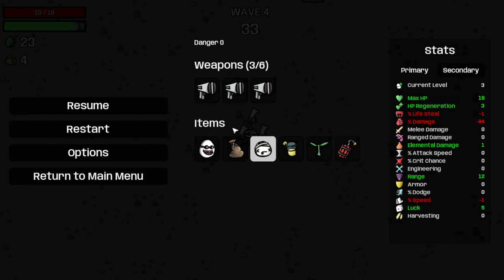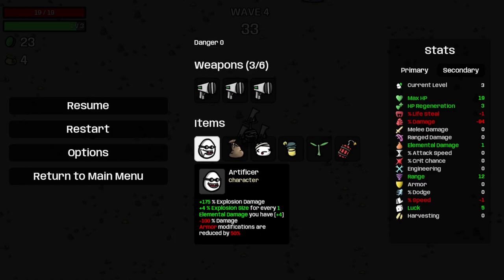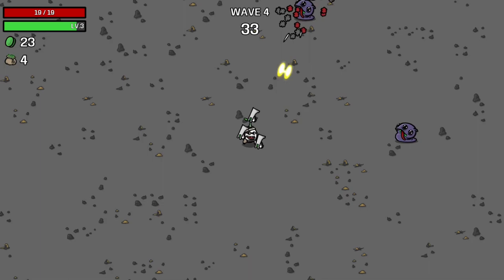We're not running with the music anymore. And if you aren't familiar with the Artificer, it gives plus 175% Explosion Damage, plus 4 Explosion Size for every 1 Elemental Damage you have, minus 100 Damage, and Armor Modifications are reduced by 50%, so that's going to be fun to deal with.